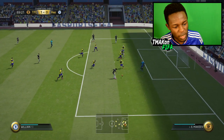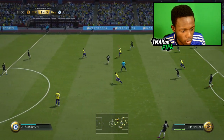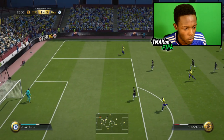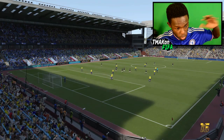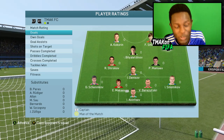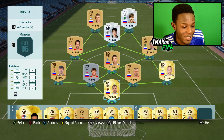After the goal, the keeper makes a good save to keep it at one. I'm pushing for a second but then the game freezes. Connection lost — guessing he got kicked out or he left. Nevertheless, I was 1-0 in the lead as you saw there. The one goal we scored came from Smolov, and as for the team, it played well. If you want to try it out, give it a go — it's really, really cheap. 7K coins ain't a lot of coins to spend on a squad.